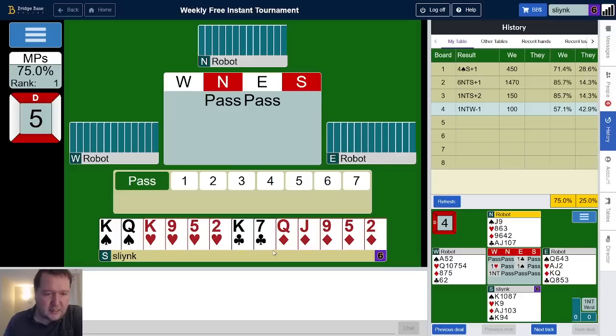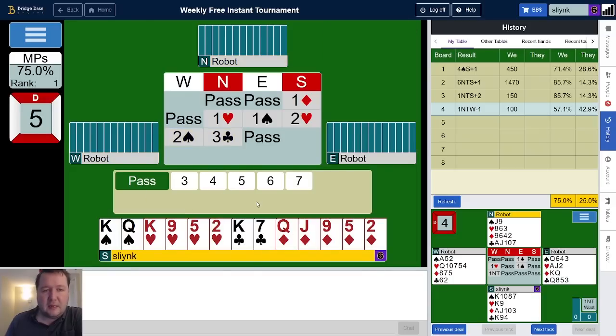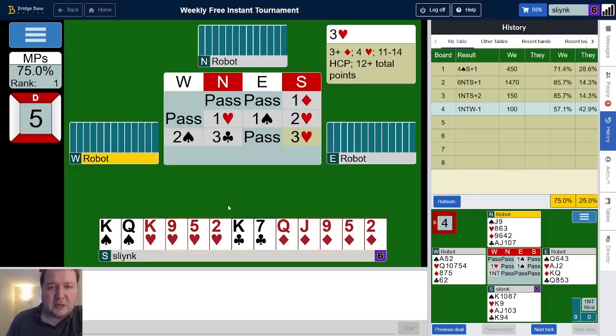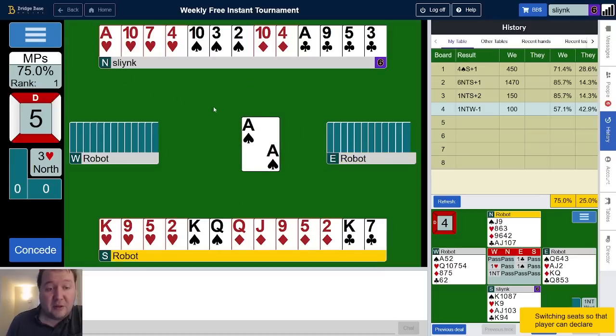Moving on to board number five: we have 14 high card points, two-four-five-two. Usually upgrade lots of 14s but vulnerable against not, with king-queen doubleton and no aces — I'm just going to open a diamond here and find a heart fit. I'm pretty happy treating a 5-4-2-2 as a balanced hand but didn't quite think this one was strong enough. Partner's only got eight points so I'm very happy to see that — four hearts would have had no play.